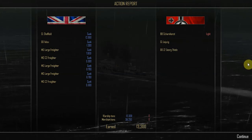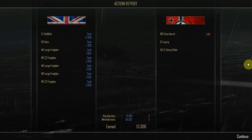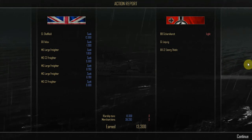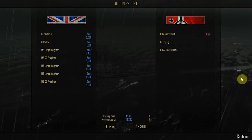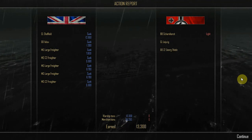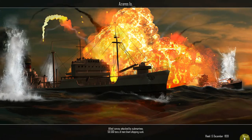Right — we've sunk the escort. Sink merchants and withdraw. Action report: on the British side, the light cruiser Sheffield was sunk for 12,000 tons, the destroyer Velux was sunk for 1,300 tons, and a whole host of merchant ship large freighters and a couple of merchant ship C2 freighters were sunk. On the German side, the battleship Scharnhorst received light damage, the light cruiser Leipzig received no damage, and the destroyer Z2 received no damage. Warship tons sunk: 13,300. Merchant ship tons sunk: 36,200. 13,300 renown goes into the piggy bank.